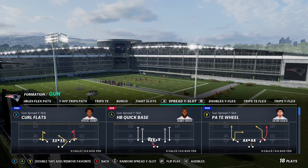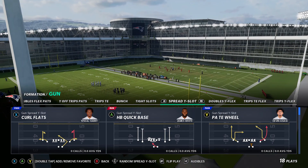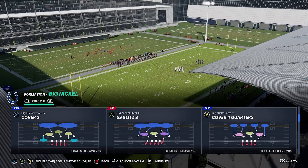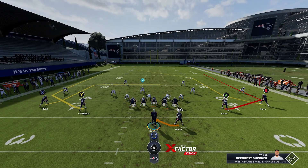Today I have a Cover 2 beater out of the New England Patriots playbook. The play is out of the Wide Slot Spread formation and it's called PA Tight End Wheel. Against Cover 2, we're gonna run this stock — we ain't gonna have to use any adjustments.